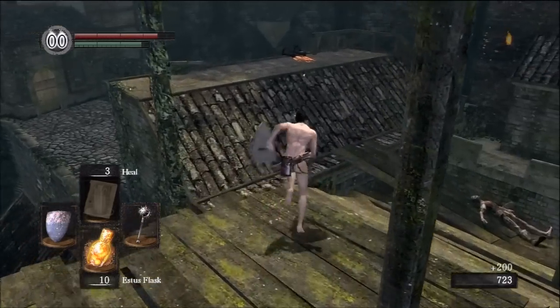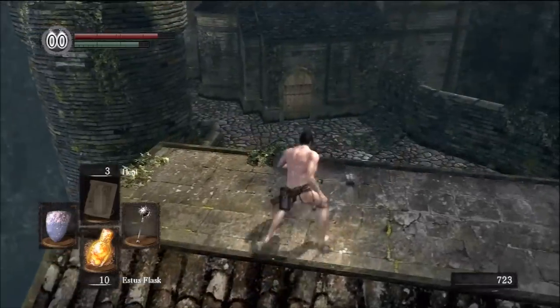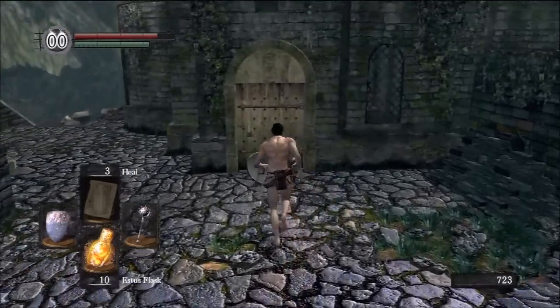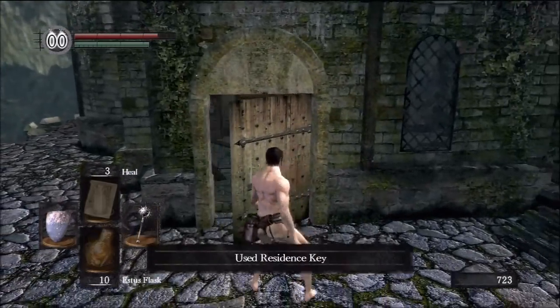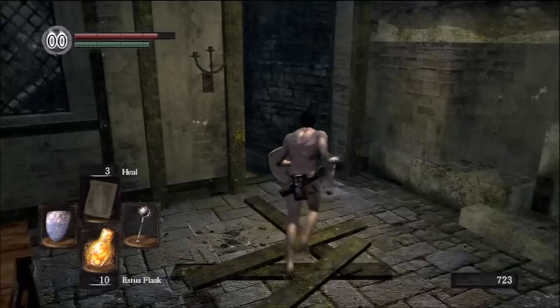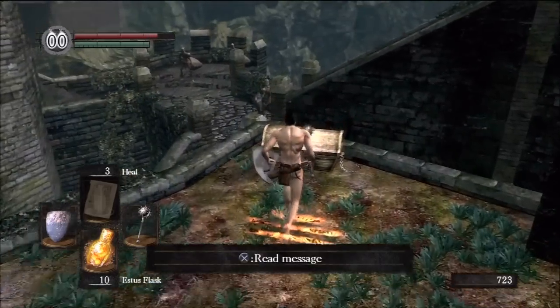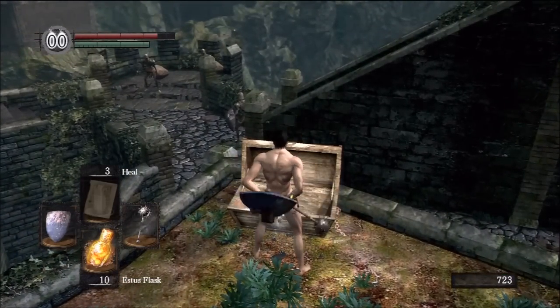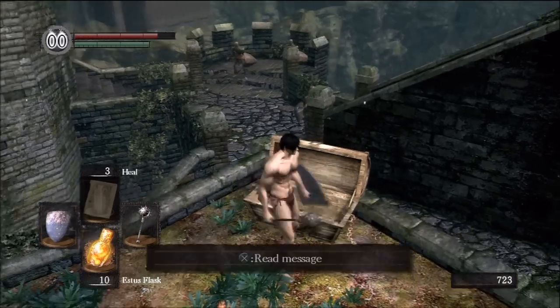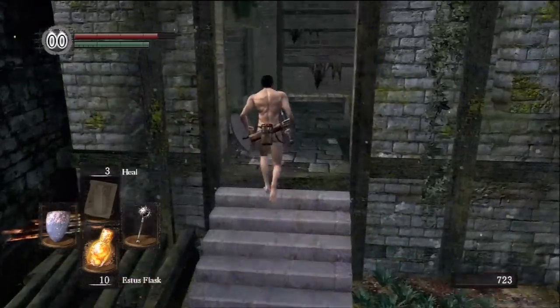That's it for up here. This door is the first door where we may use the residence key — it can also be opened with the master key, but I did not choose the master key as my gift. Accessing this chest is very good because it has three gold pine resins inside. We will definitely play with that in a little bit.